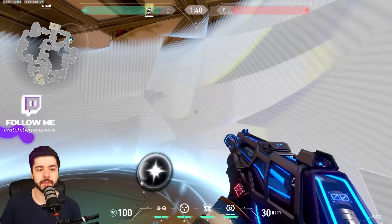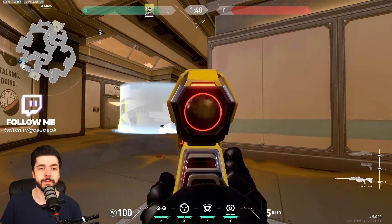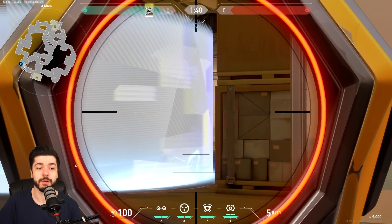With this one you want to hug the wall so nobody can see you if they're holding by the box. Here's what it looks like from the other side — there's a small gap, so the average ranked player in solo queue will probably die because they don't listen.